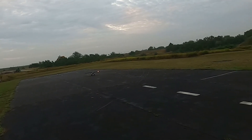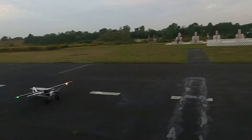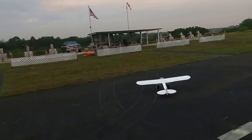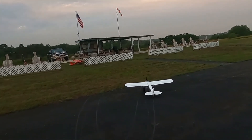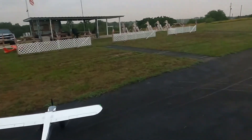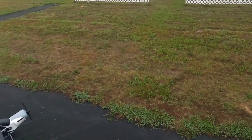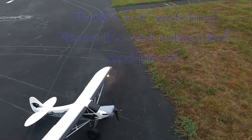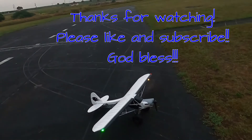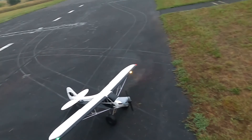All right folks, that is the FMS PA-18. It takes a larger four-cell — at least a 3600 or larger. I've flown anything from a 3600 up to a 5000 four-cell in her. She has a 1.7 meter wingspan, or 1700 millimeters. She's got flaps, she's got lights, and I want to say it's a 60 amp ESC. She loves the rudder like any Cub does. Thank you so much for watching — don't forget to like and subscribe. God bless y'all!